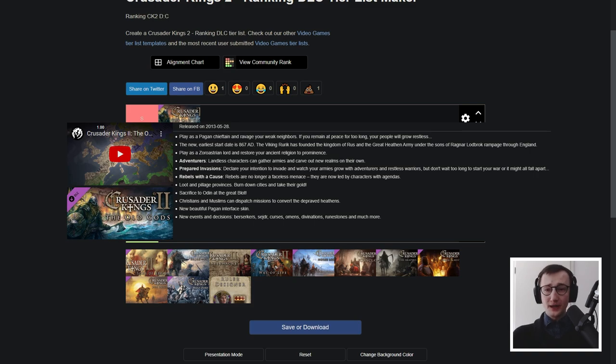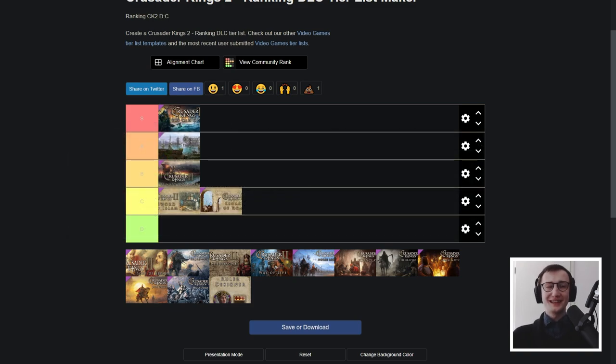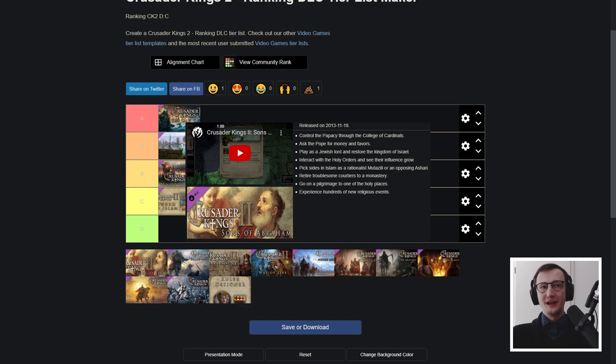The next one is Sons of Abraham. I actually think it's a really good DLC, except for its main feature, the College of Cardinals. Sons of Abraham often gets underestimated — it makes Jewish people playable, gives you some holy orders, the Mutazilite and Ash'ari traits. What it added in flavor was a huge addition to the game. What it enabled you to do in managing inheritance — pilgrimages, sending people to monasteries — that stuff is huge. You can ask the Pope for money. I think most of this made it into CK3 wholesale.